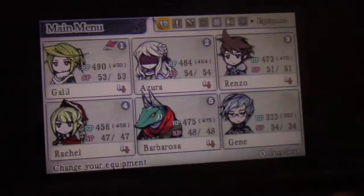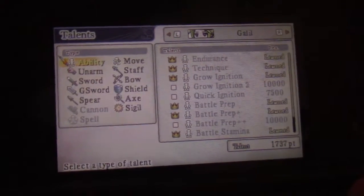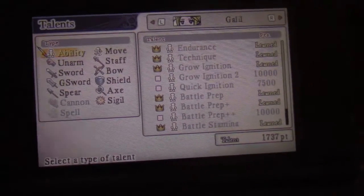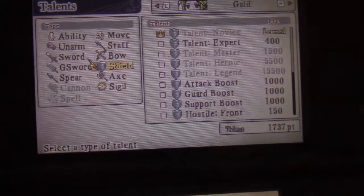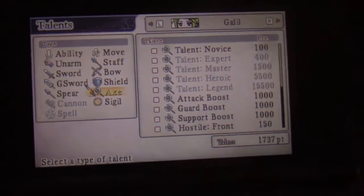These are what we call talent points, and the talent points give you more SP to replenish — or subtract. It's really different. You can equip different weapons and make a character like a tank with shields and stuff, so there's a lot of customization in the battle system.